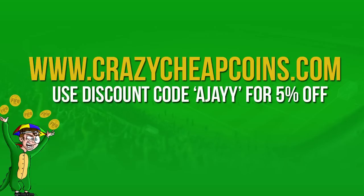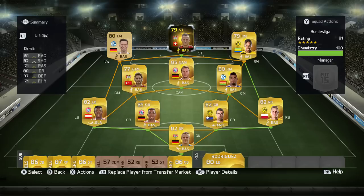If you guys are looking for cheap and reliable coins, make sure you check out www.crazycheapcoins.com. Use the discount code AJ for 5% off. Link will be down in the description.